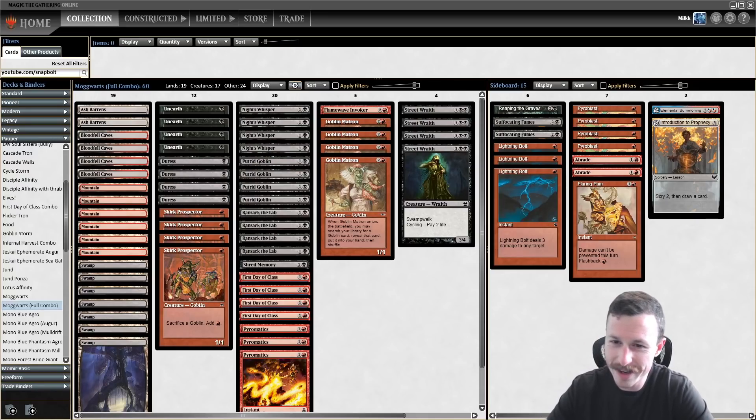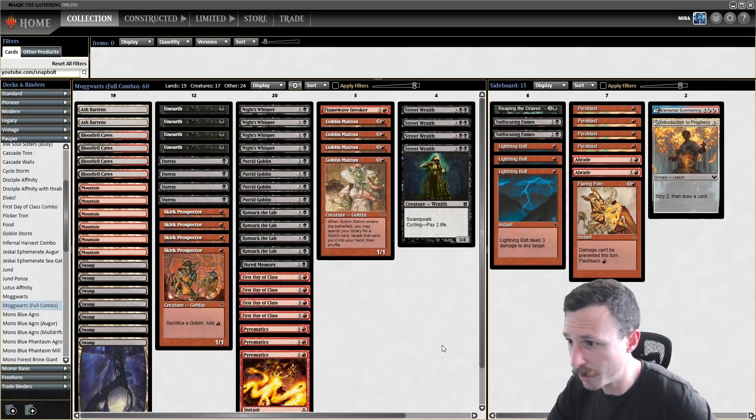Hey, welcome back to Snap Bolt Games. My name is Max, and I'm going to be playing another Pauper league with Mogwarts again — black-red goblin combo — but I have a completely different build from the last video. This is a full combo build; we can never aggro them out, we're just trying to combo.